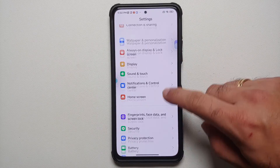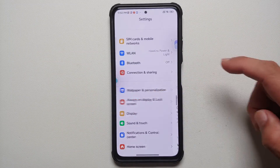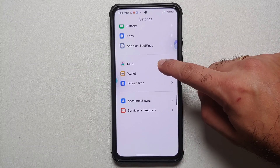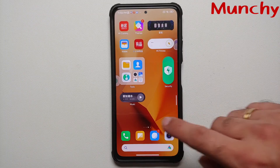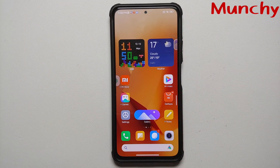Overall, MIUI 14 is more about visuals than adding new features. Wallpapers, always-on display, lock screen, and display settings are almost exactly the same as before. But you do get the new fancy widgets, super icons, new folder styles, new wallpapers, and the system size has been reduced by 1.5 GB — all alongside Android 13 out of the box.